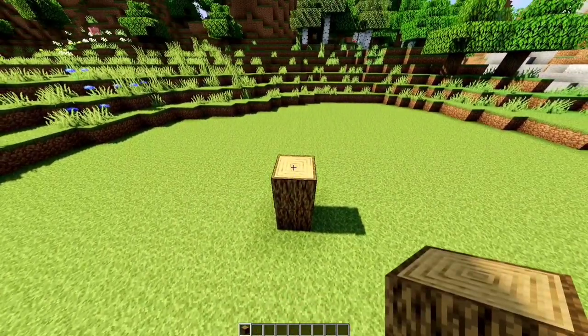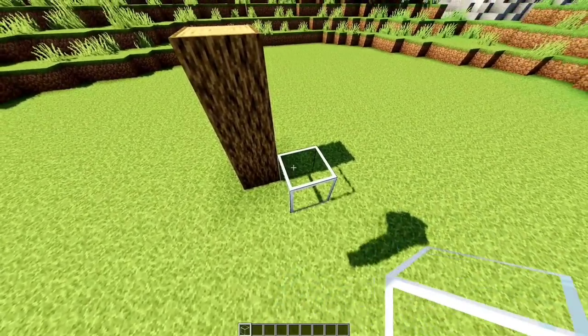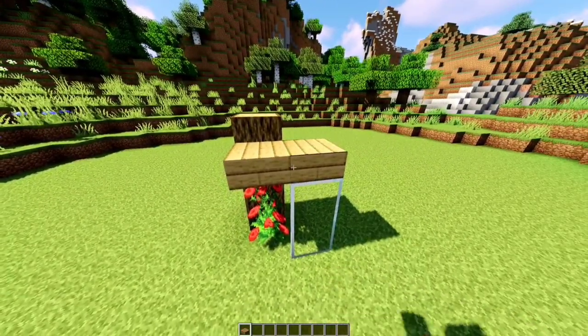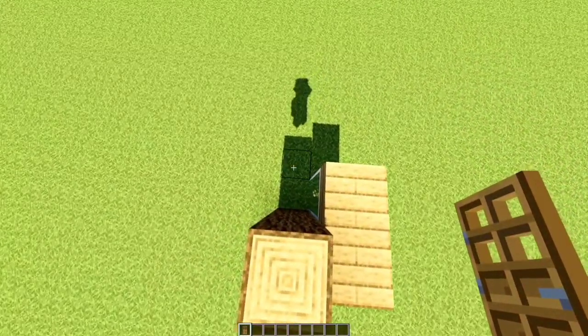Place three logs going up. Two glass front right. Roses on the left. Oak slabs on top of both. Door, door on the right side like so.